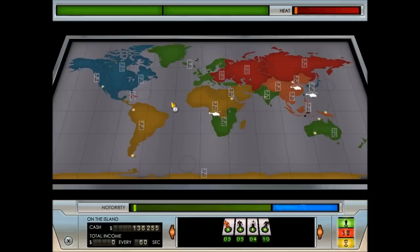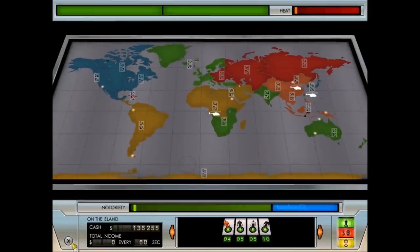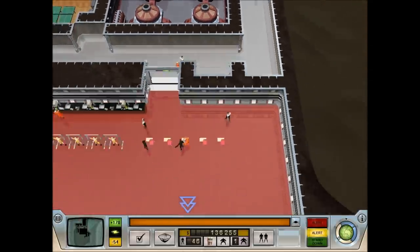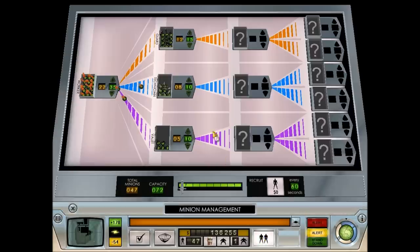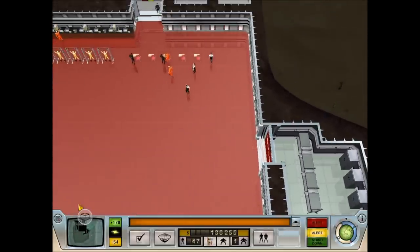Agents of Justice still haven't moved out — that's okay, at least we're in hiding. Being in hiding is much more preferable. We've got a few more technicians. The guards are still our most prolific, which is good, because guards are the most important at this early stage in the game.